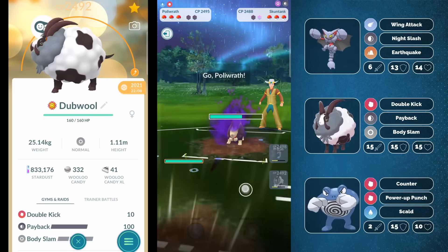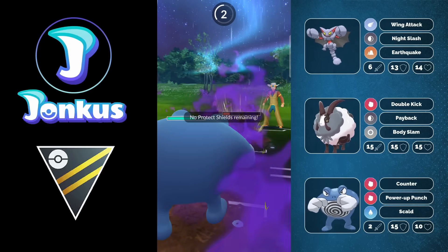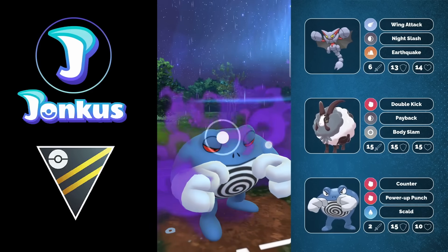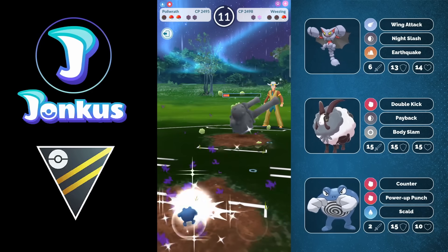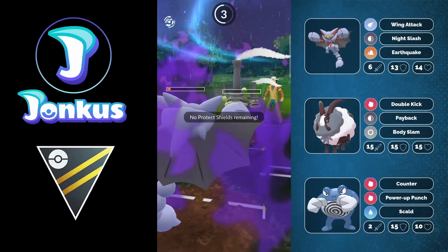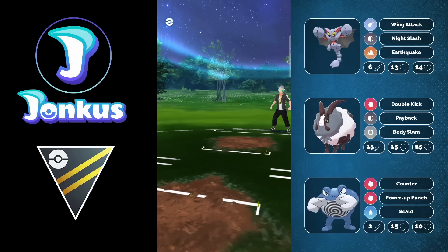The next Pokemon coming in is going to be a Skunk Tank, but something funny is that Polywrath kind of hard walls Skunk Tank. The fast move is neutral, but usually Skunk Tank doesn't run Sludge Bomb - they run Flamethrower as coverage for Steel types. They run Crunch and Flamethrower, allowing me to hard wall their final charge moves. I can go ahead and go for the Scald and knock out the opponent's Buzzwole. Now it comes down to whether I can beat their Galarian Wheezing - the Brutal Swing is coming through and they win the CMP, so the Brutal Swing hits first and we farm down with the Double Kick of the Dubwool.